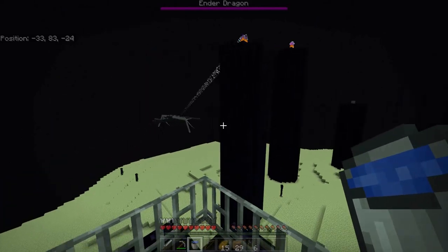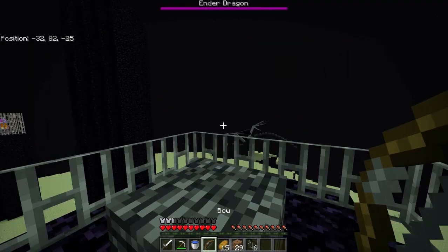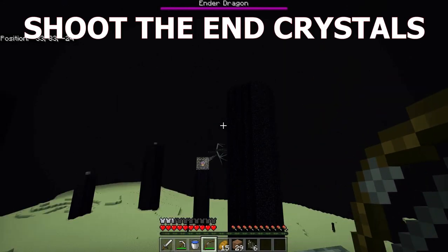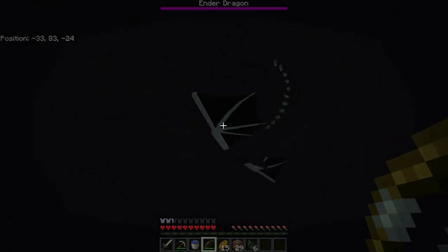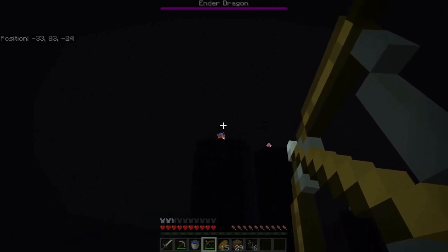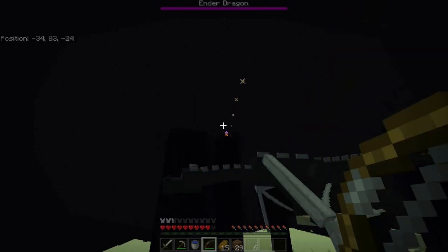If something like that happens, you're just going to have to pile back up. And right back up here. The Ender Dragon's coming in — ooh, that was close. Anyway, we're going to start getting these crystals down, which is very important. Some of them are a bit further away, and this Ender Dragon is really threatening me right now. But we're just going to want to keep shooting these — the ones you can see.